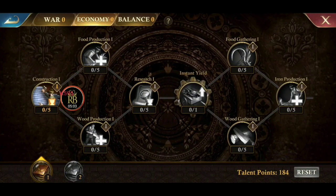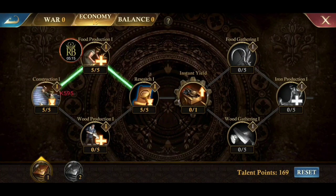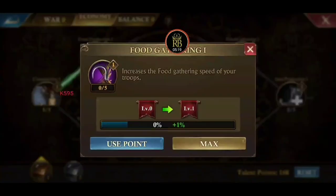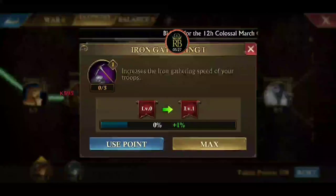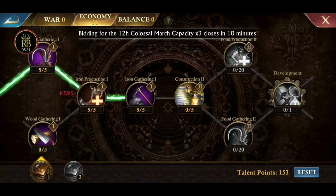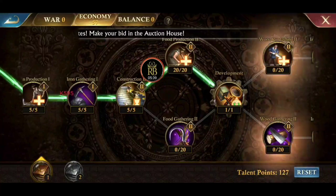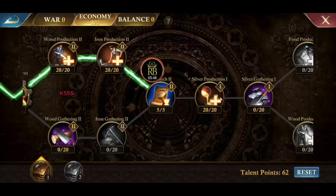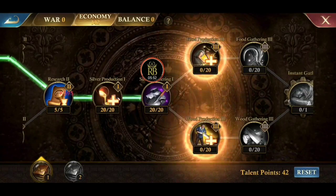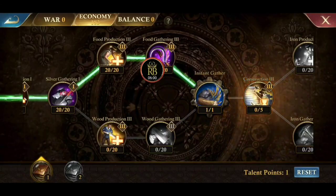I believe I have just enough points — let's do it. We're going to take the quickest path to get to Instant Gather; we're not going to choose every single one, just this top path, because every point matters and the only thing that matters here is the destination, which is Instant Gather. It doesn't matter if you take the up path or the down path. Almost there — and we got it with one point to spare.